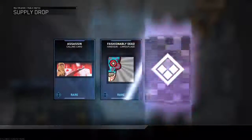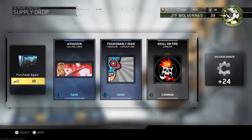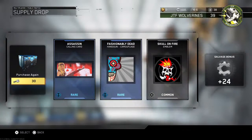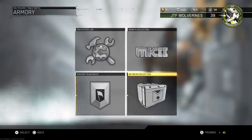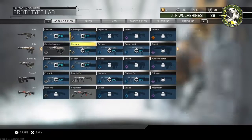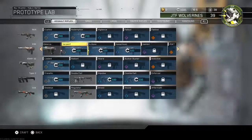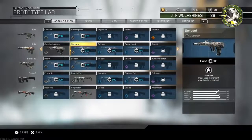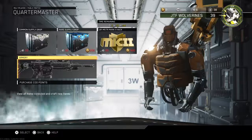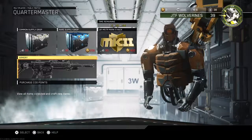Let's go ahead and see here. We got a rare calling card, a rare camouflage, and an emblem. So, not too bad for the first ever supply drop opening on the channel. It's not the best — not where I would have wanted it to be. I was kind of expecting to get more guns, but you know, it's all good. These are all the prototype guns that I can go ahead and buy that I've unlocked through the drops. I wish I would have been able to get more guns, but you just kind of have to go with what the game gives you — you don't really get a choice.